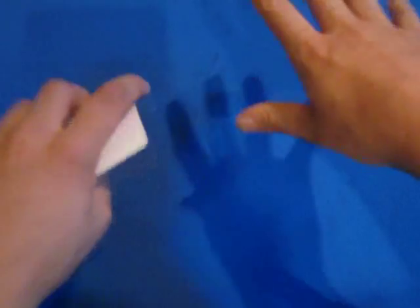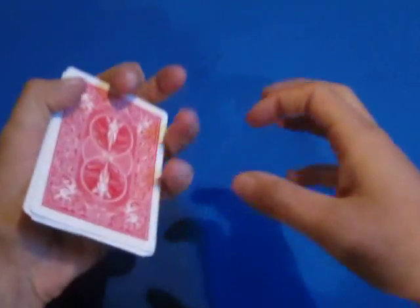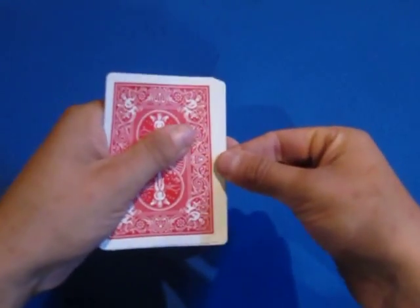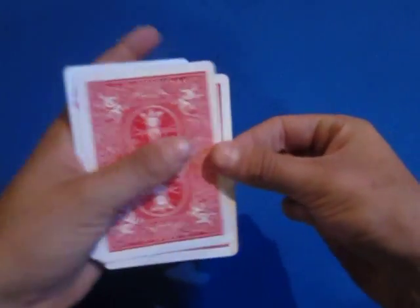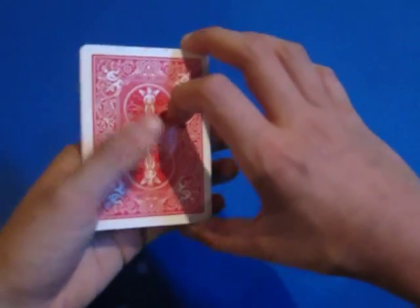So you do a magical gesture — whatever you want — and then you do an Elmsley Count to show that these cards are turned over.